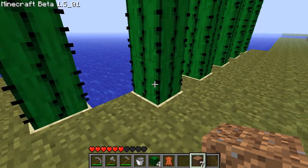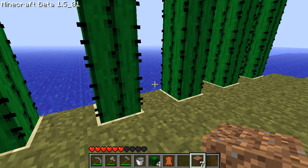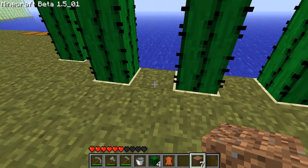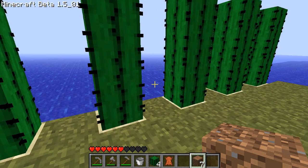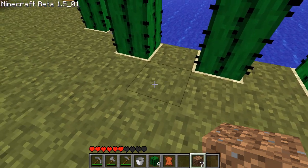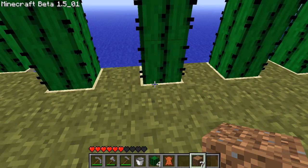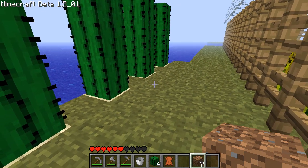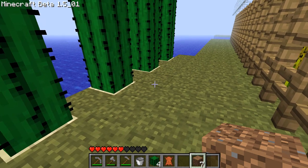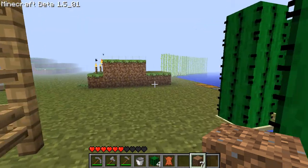This was the first cactus farm I created in this world, just to get a feel for how these things grew. I put them next to water, not exactly sure how much water it needed. I found out later it doesn't actually need water — all it needs is sand and at least one block all the way around open. You could put a block of sand right here and then grow cactus because nothing is touching it from any of the four directions. So if you would like a neat way to create a protective perimeter, you could create a fence — put one here, put one here, put one down there — and create an actual fence out of cactus, which is kind of awesome.